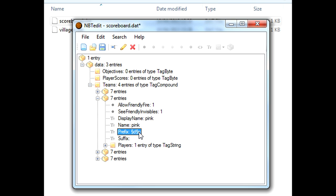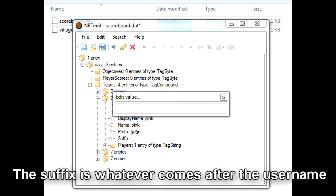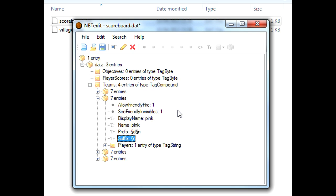Now we need to go to suffix and do exactly the same thing, but we want the weird symbol and R. What this does - this resets all of the formatting codes that have come before. It's going to set it back to normal - white text, not underlined. If we didn't do this, all of the writing that I typed would be pink and underlined afterwards. So this is what comes after the name - the suffix. All you want to do is edit a prefix and a suffix. Don't edit anything else unless you want to, and it'll probably mess everything up. Then we just want to save and get out of that, and head back to Minecraft.